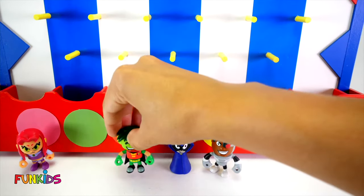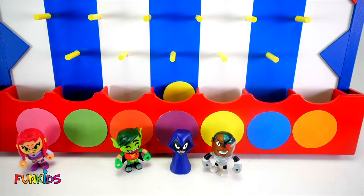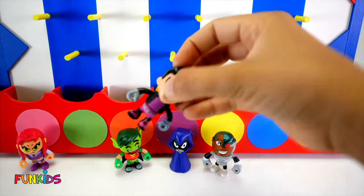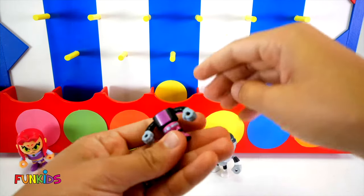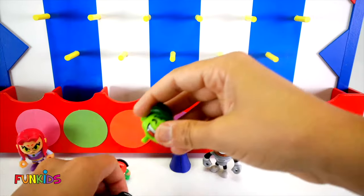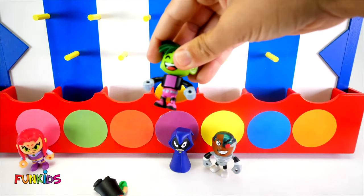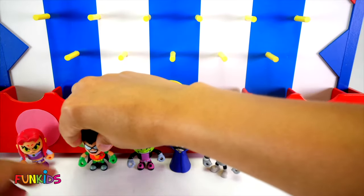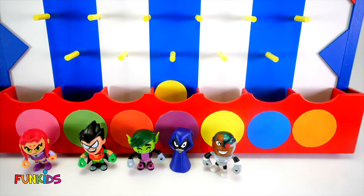Beast is on Robin's body still, so they still don't match. Alright, let's try to get Robin. Purple again, but look - we got Robin and he's wearing Beast Boy's purple and pink outfit. And there's Robin. There we go, look - we got all of our Teen Titans together!